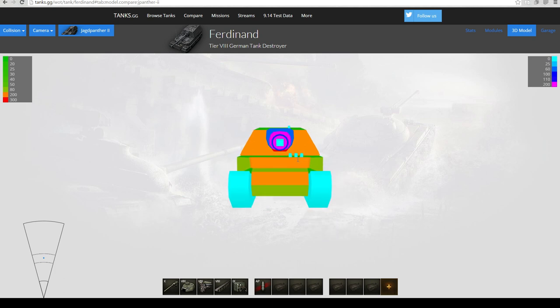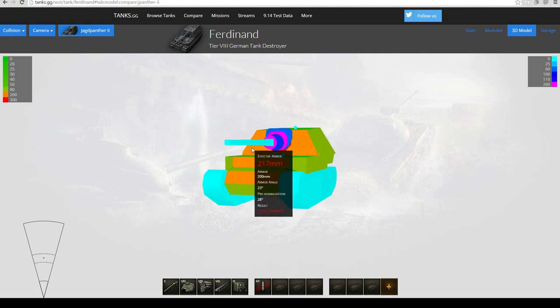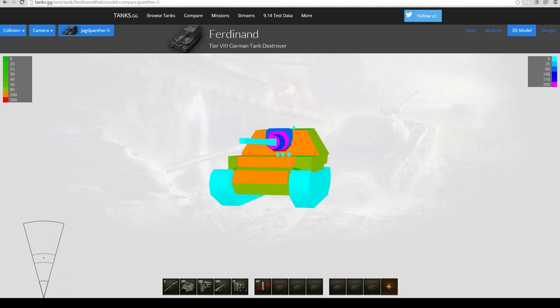Let's look at the armor first. For enemies that have 200-plus pen, it doesn't even matter where you aim. Sure, the lower plate is weaker, but the rest of the tank is completely flat and around 200 to 210 armor. You can angle it a bit and get 205, 211, 217 — but the average tier 8 heavy tank has over 220 pen, so none of this really matters. The average tier 8 TD has around 260 pen, so none of this matters at all.